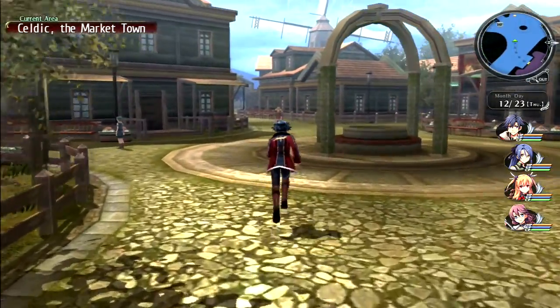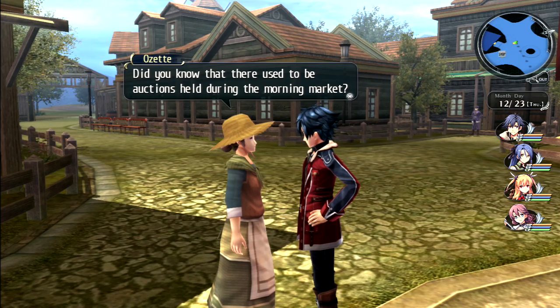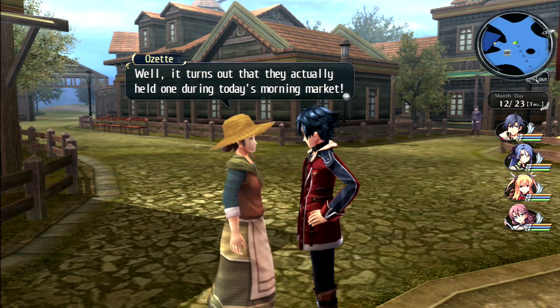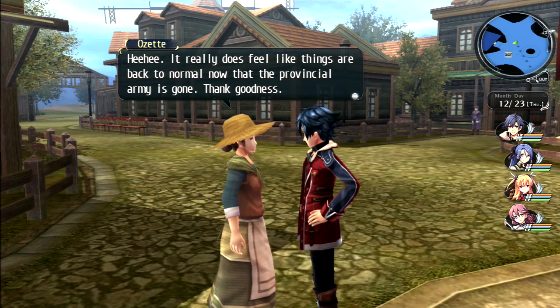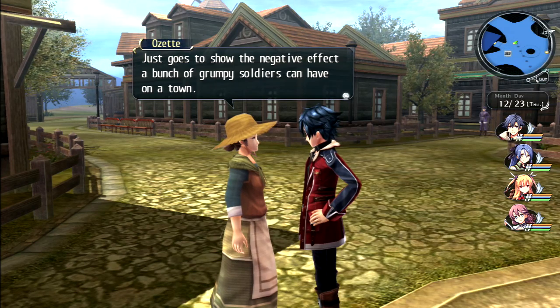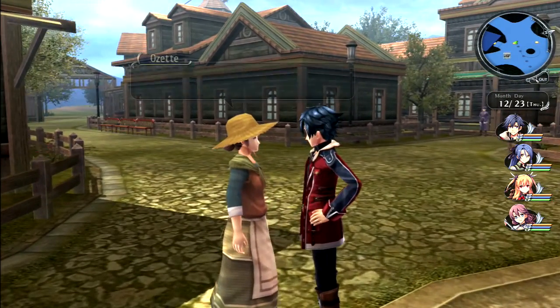We do a quick round talking to everyone in Celdic to see what new dialogue is available. Ozeta says: 'Did you know there used to be auctions held during the morning market? They actually held one during today's morning market. It really does feel like things are back to normal now that the provincial army is gone. Celdic definitely feels a lot livelier - just goes to show the negative effect a bunch of grumpy soldiers can have on a town.'